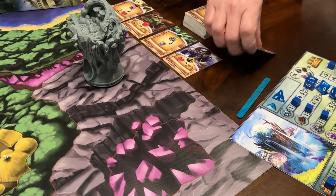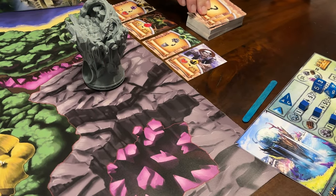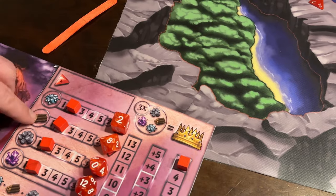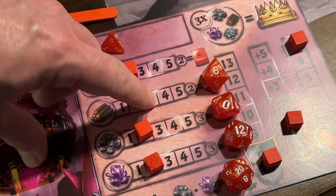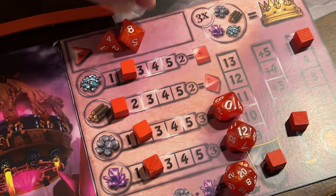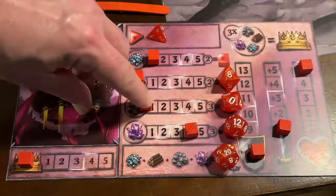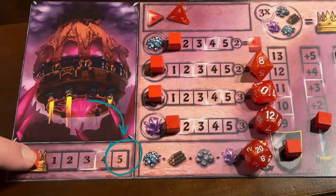The game itself is all about collecting quest cards which can be resolved at the end of a turn, deciding whether to use our dice to collect resources off of the map, spending those resources to acquire dice, moving and attacking with our giant dice towers — with that ultimate goal of getting five crowns to win the game. We're not going to be doing a full overview of how to play; we're going to jump right to the big question, which is whether this game is going to be right for you.